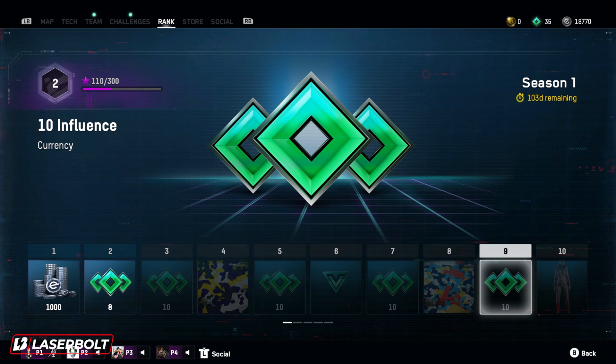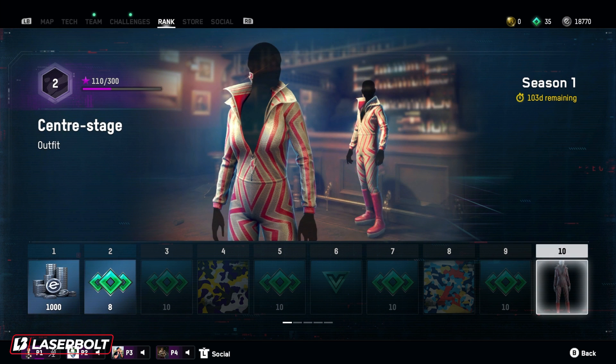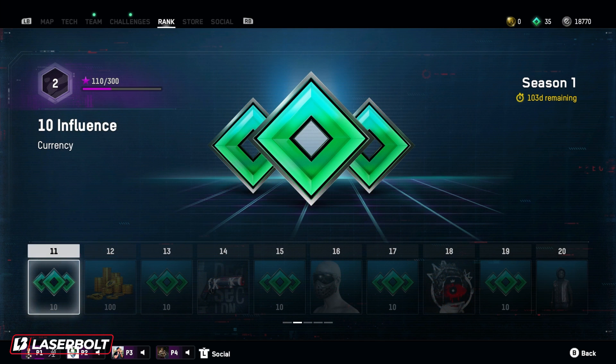You guys are definitely going to love getting these fast because they're going to help you level up quickly and do things a lot faster in online mode. At number 10, we're going to get the Center Stage outfit. This is an outfit we're going to be able to rock — it has some nice looking pink boots, pink stripes, and a little cut down to the belly button area with a little bolt detail. Really awesome, really cool. If you're rocking a female character, you're going to be able to rock this Center Stage outfit.